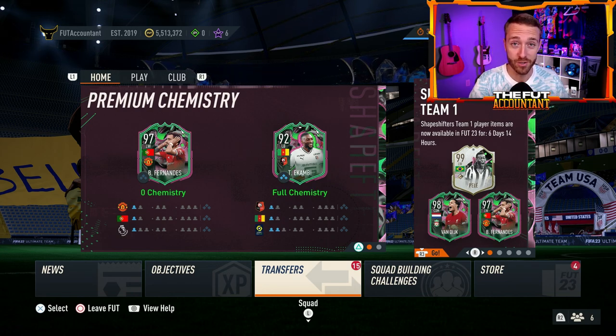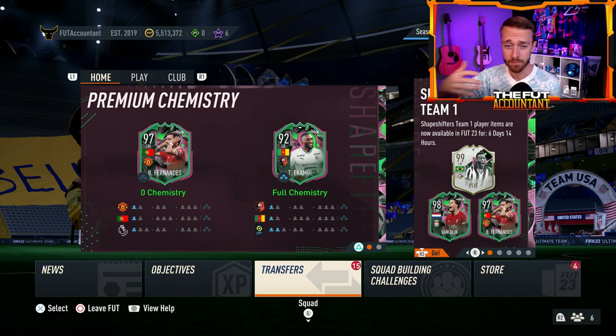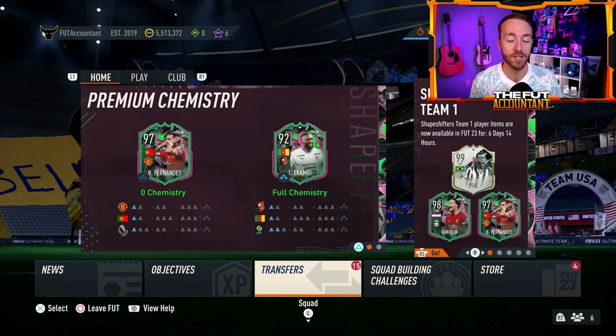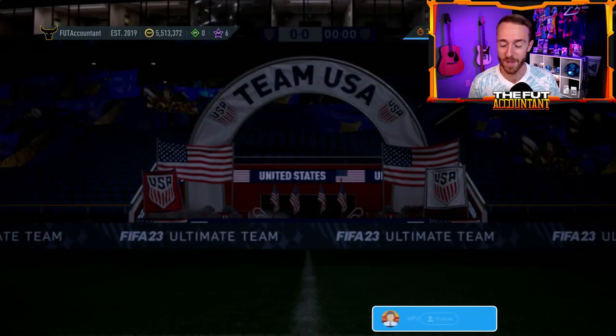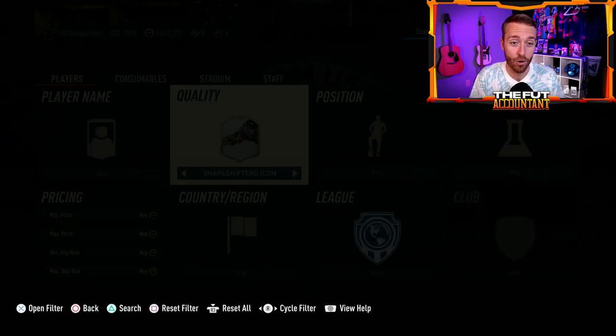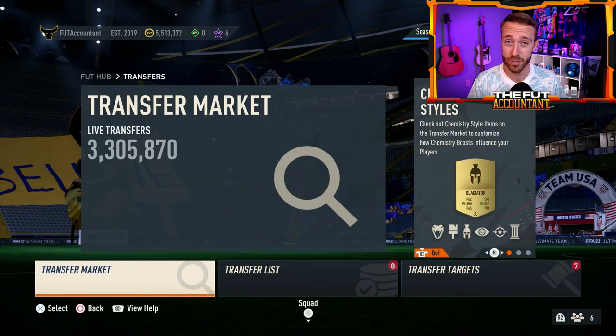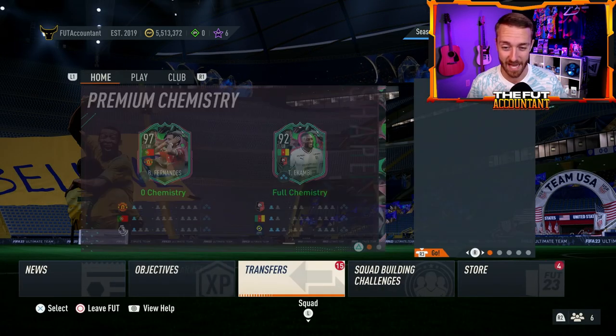We've got to talk about defenders moved to striker with 5-star skills, strikers moved into defense. This promo is living up to the hype, and I want to try out so many of these cards because they just look crazy and fun. We've got icons and cards with even better links than before, with premium Shapeshifters in packs and SBCs as well. There's so much going on, and we've also got to look forward into more Shapeshifter content today on Saturday.